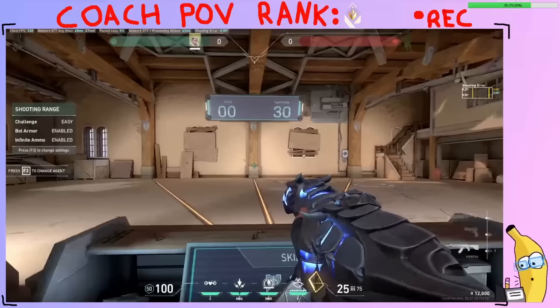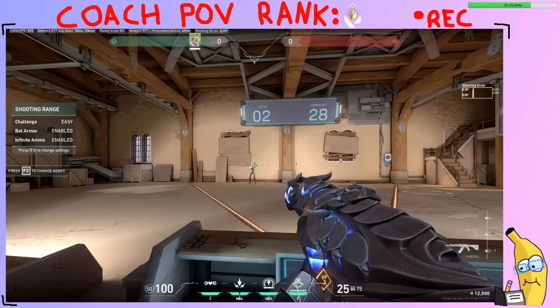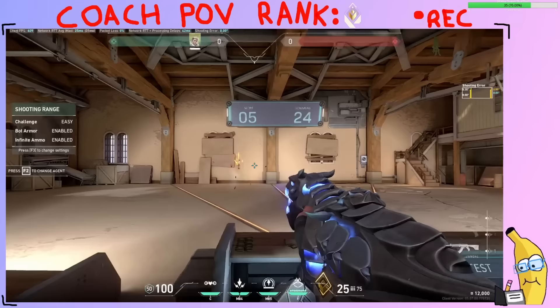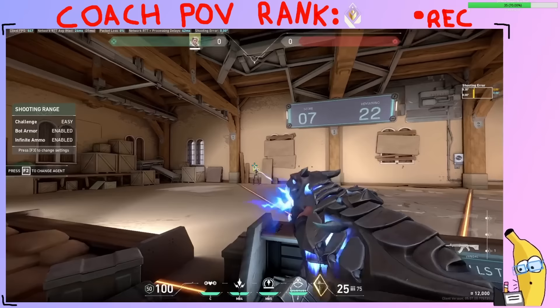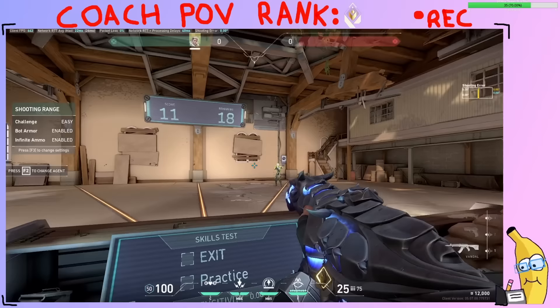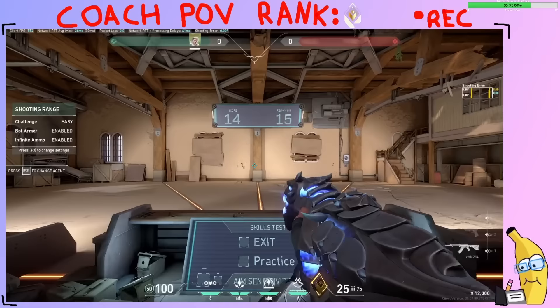Under-aim and move the same direction. You can start getting real fast with it — as fast as you can go without missing. Remember you have to stop aiming, move to shoot, but you can start moving while you aim almost. I'll do it real fluid now so you can see how fast it can get — just like this.